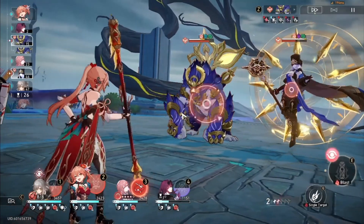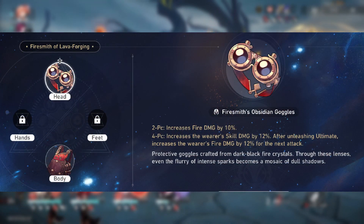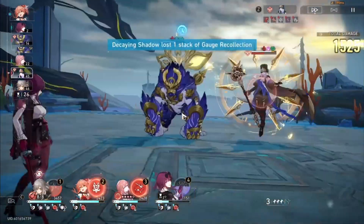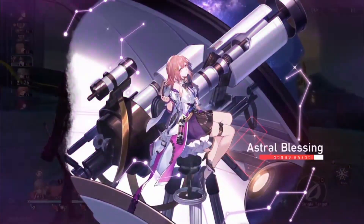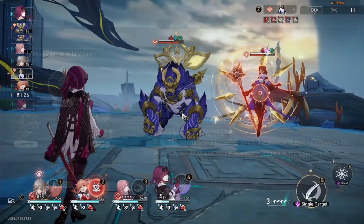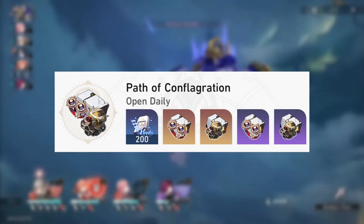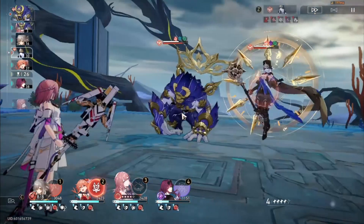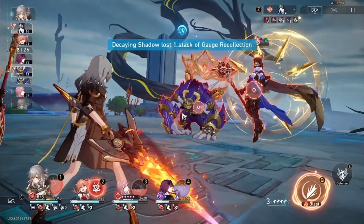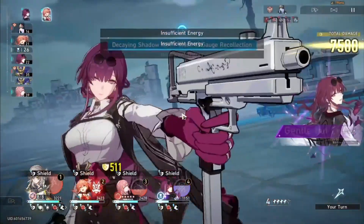For relics, you'll want a 2-piece Firesmith of Lava Forging for 10% more fire damage. The 4-piece is bad as it only activates after her ultimate and lasts just 1 turn. Instead, pair it with a 2-piece Musketeer of Wild Wheat for 12% attack. I don't recommend farming Conflagration Domain since the sets are only used on a handful of units. A 4-piece Musketeer of Wild Wheat is a solid alternative — it increases speed and basic attack damage by 10%, and you can get it for free from weekly Echoes of War.